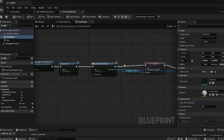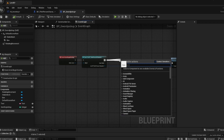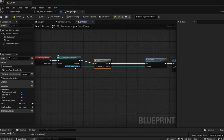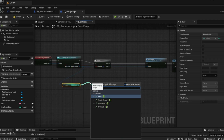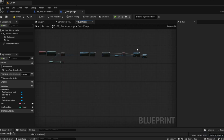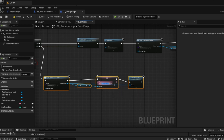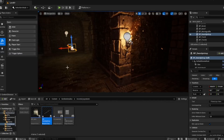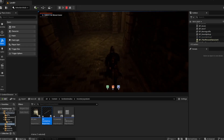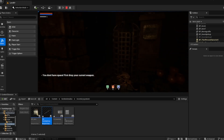We can actually do the 'can't pick up' logic quickly since it's a simple system. Make a branch from here and get weapon equip equal to zero — if true it will pick it up, if not it will make a notification that says 'you don't have space, first drop your current weapon'. So if you try to pick up a second weapon it doesn't work because you don't have space.